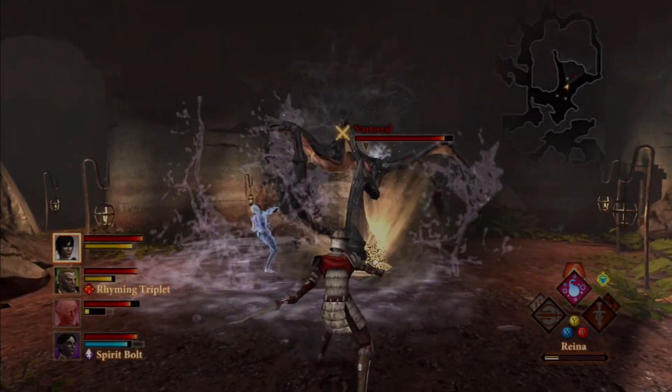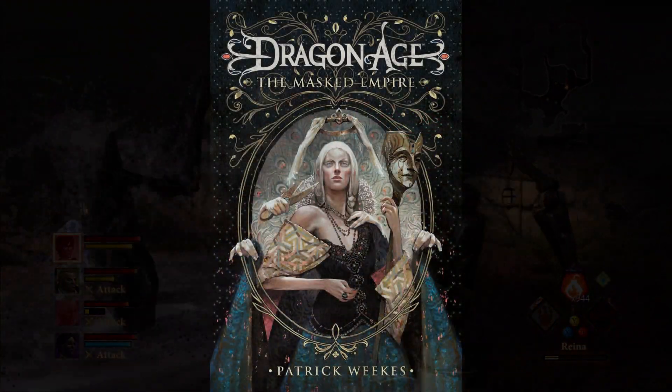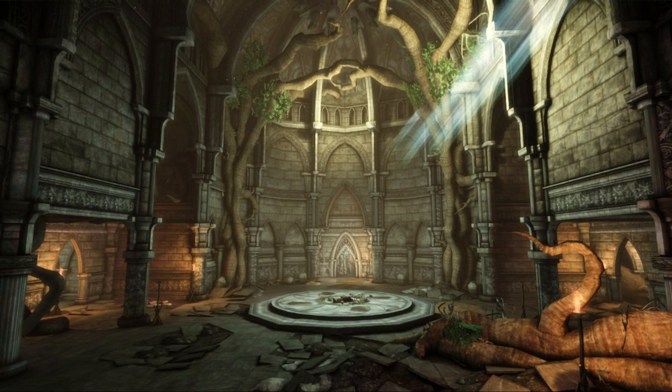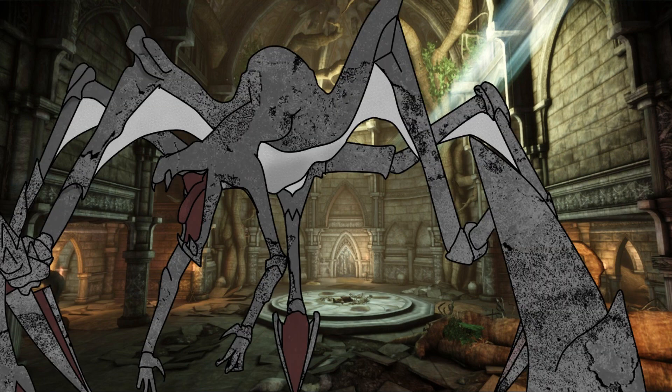The most recent time a Varteril appears in the main series is in the Masked Empire. The really short version is that the party goes through an Eluvian and ends up in an ancient Elvhen temple of sorts. Then the Varteril defending the place crashes through the ceiling. I feel like if I was bound to defend a place, I wouldn't collapse the ceiling for any reason. This one is different than the others encountered in the games — its outer skin is like solid rock. Swords and arrows just bounce off it. The others were made from wood.